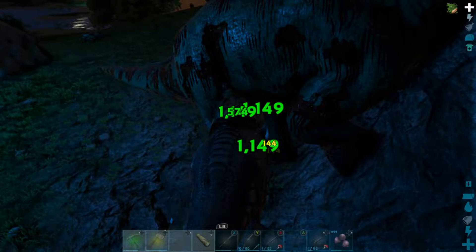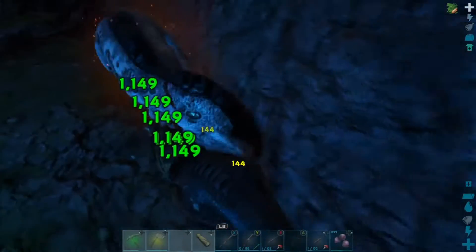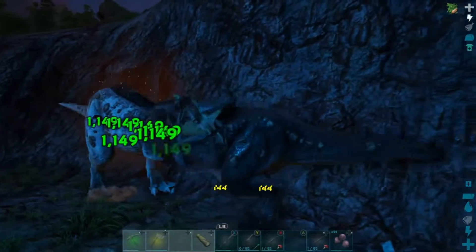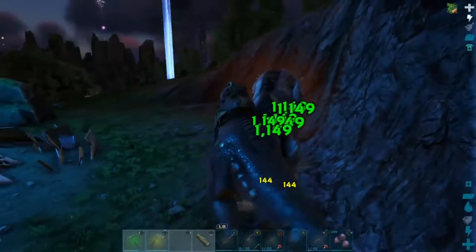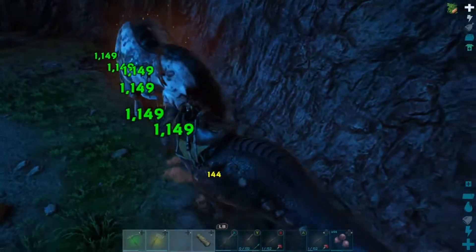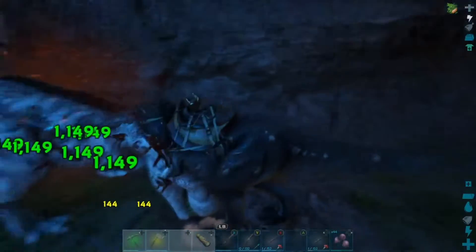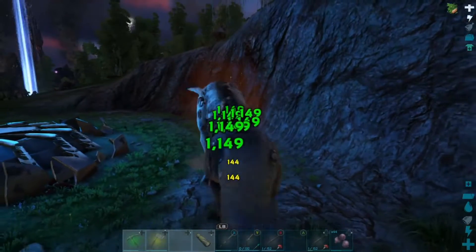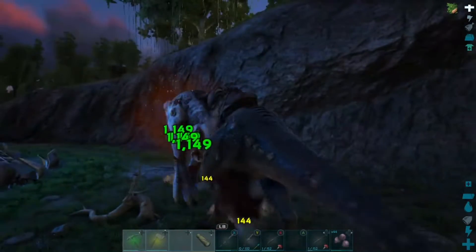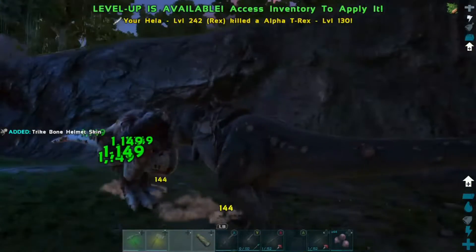Once we get this guy out of the way - probably overburdened with all the meat from this bronto. Pretty big battle, level 130, the highest I think we've taken out on this single-player playthrough. It'll probably take just a minute to get this guy even bloody. We're doing pretty big damage and he's not doing too much. Come on, getting close - let's go, take him out! Eat the alpha, let's go! He's about to go down, super bloody now, he's hurting. Alpha T-Rex level 130, taking him out!